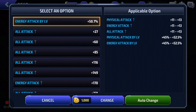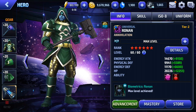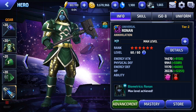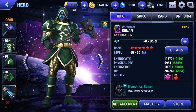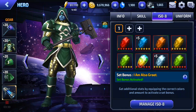How do you figure out whether to roll energy or physical? Very simple. On the character's main sheet, right under their level, you're going to see a stat. The very first stat that comes up — my Ronin's is energy ATK at 14,670. That is the stat. On the main page it says energy ATK — that is how Ronin will calculate his damage. So you need to roll energy ATK on all of his gear and equip him with energy ISO or all ATK ISO. Do not waste your time equipping him with physical ATK — it will not help.